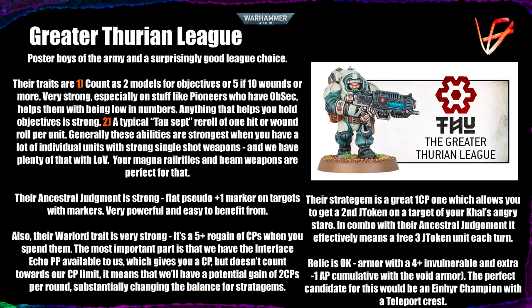This combo of command points is one of the reasons I would consider playing Greater Thurian League myself. Their stratagem is a very good one CP option that allows you to get a second judgment token on the target of your Kahl's Grim Efficiency ability. When you select a target visible to your Kahl in the command phase, it gets a judgment token; you can then get a second judgment token immediately for one command point. Considering your Ancestral Judgment, that effectively means three judgment tokens — a very reliable way to get a three-token unit each turn.